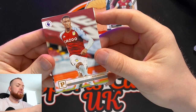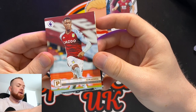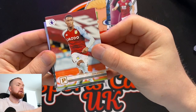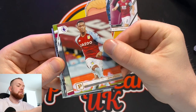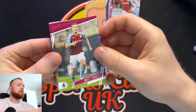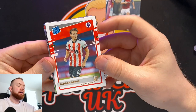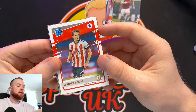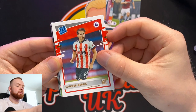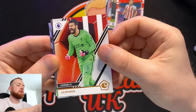I should have said the other one was Prestige. We have the Panini design, which is Ezri Konsa of Aston Villa. Next up we have a Matt Targett, also Villa. We have a rated rookie — our first rated rookie of Sander Berge of Sheffield United, so this is the Donruss rated rookie. And Alisson — that's a very good photo of Alisson.